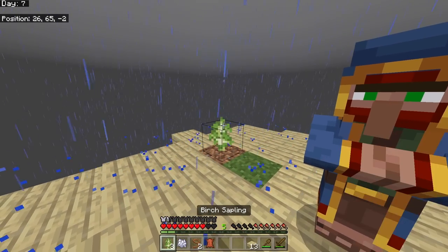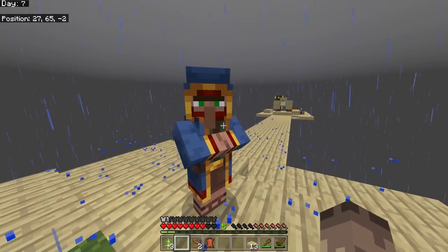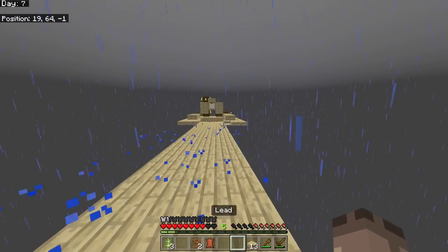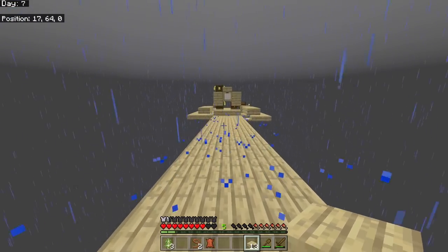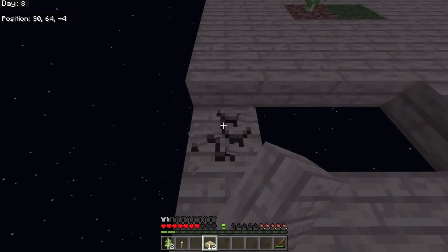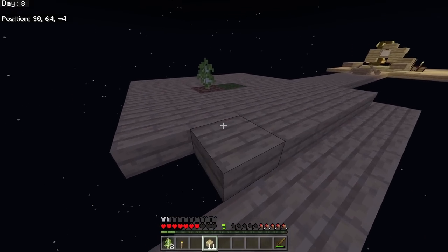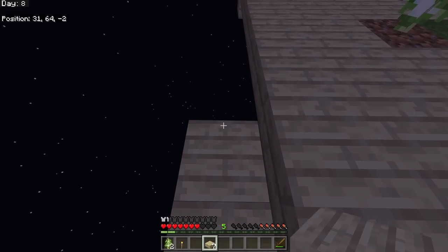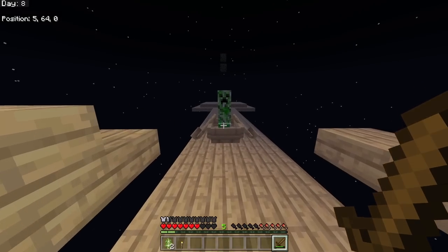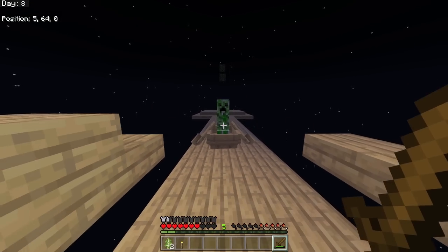The wandering trader spawned and he's actually selling the lava bucket! I've set it at seven emeralds - it's always going to be seven emeralds just to make it a grind. You need to get emeralds before you can get lava, and it's a rare chance he'll even spawn with it. I also accidentally caught a creeper in a boat.